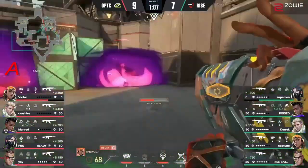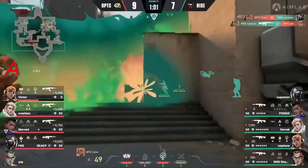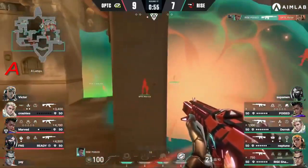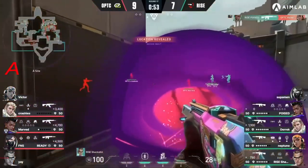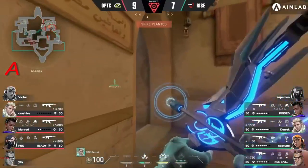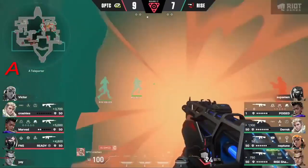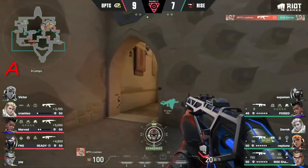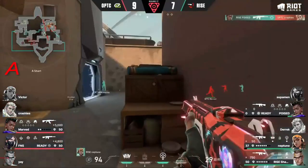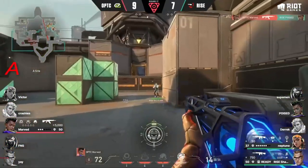Trying to execute onto this A site, they're looking to find something there — find Superman at point-blank range. Victor playing a dangerous game. The sober drone is protected by Poised. Ryze looking pretty good here, four versus three against the Viper's pit, but they've still got some sober utility to work with — trying to bust out of that U-Haul position.